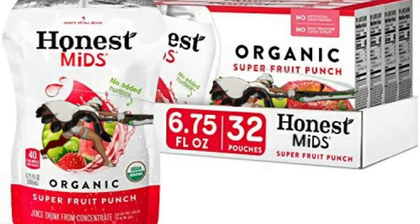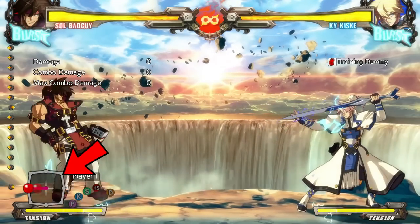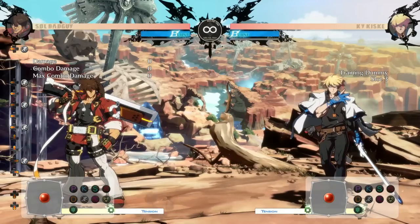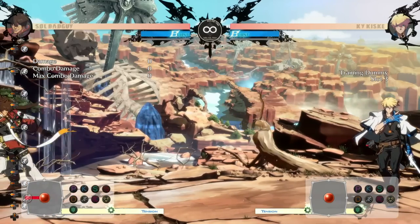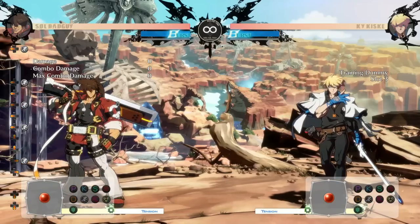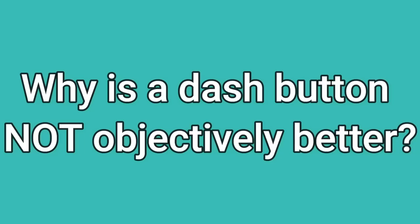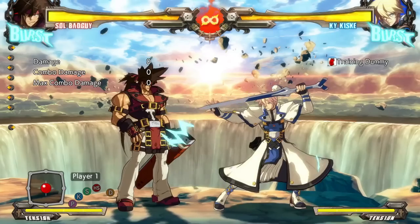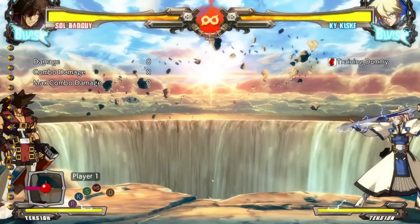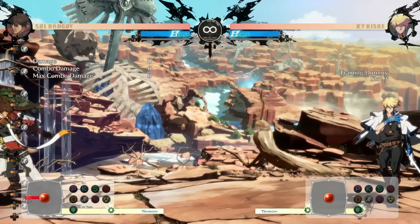Now let's talk about the input. Backdashes have almost always been inputted with a double-tap back, similar to forward dashes. However, in recent games, the developers have started adding a dash button, which allows you to backdash simply by pressing the button while holding back. This is an extremely controversial design decision with massive impact on the game's overall balance. Backdashes when inputted with a double-back input are significantly weaker than backdashes inputted with a button because of the extended duration and vulnerability it takes to perform the input.